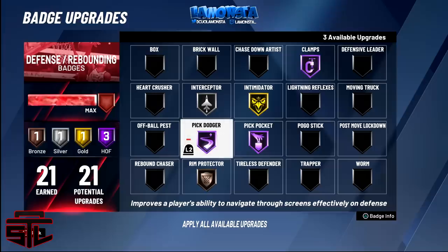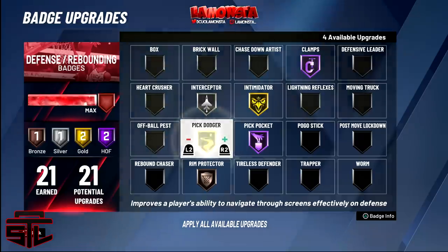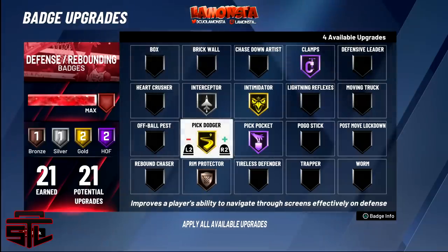Pick dodger — another iffy badge. Mike Wang already confirmed on Twitter how broken it is, they know how stuck we get on screens. It's kind of useless to even have it on Hall of Fame because I get stuck regardless and have to switch regardless. To be safe, try it on gold — some of you could try bronze if you don't have a lot of points. Gold is good enough. Hall of Fame I don't see any crazy benefits.